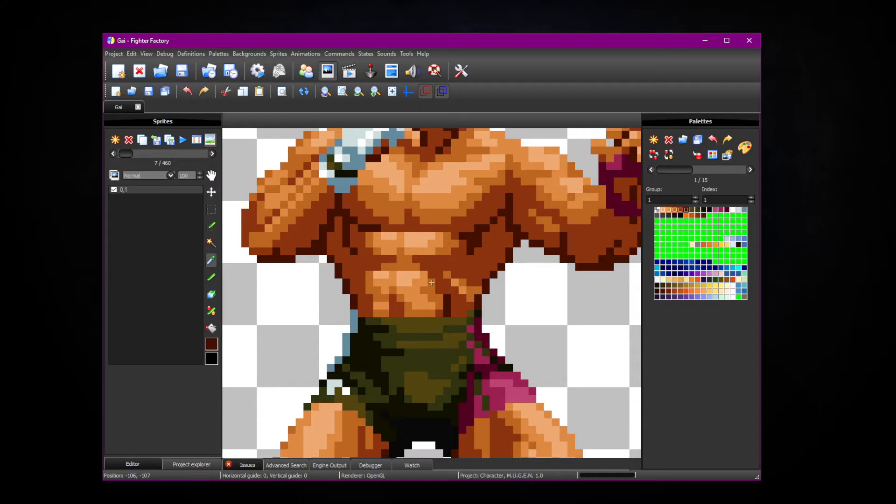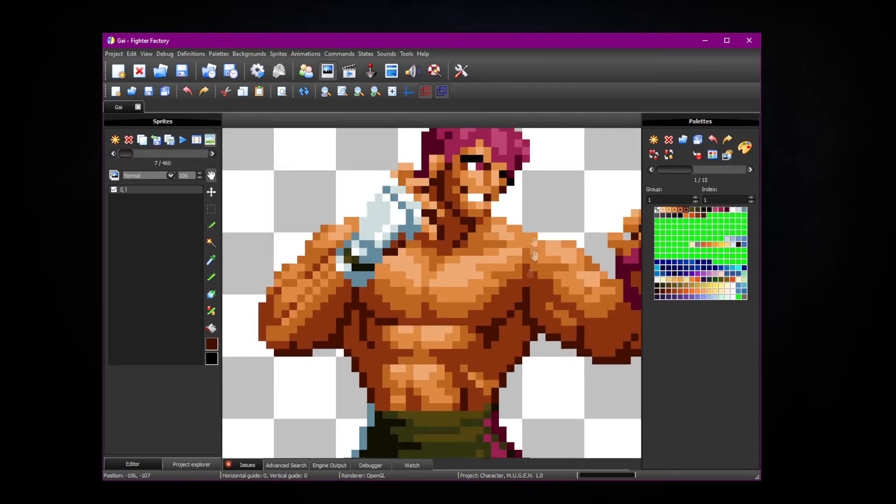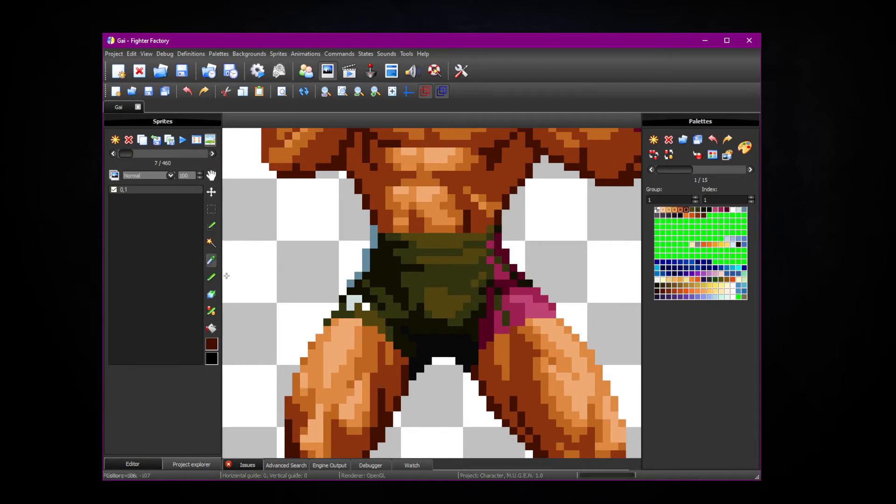We're going to go ahead and give him this green color for a shirt based on his pants. So let's go ahead and find where these colors are. Looks like the first one's right here — one, two, three, four. So there's four colors in his pants, I should say. And then we have this fifth skin color here. We'll mess with that in a little bit, but for now we're just going to mess with the main skin tone.